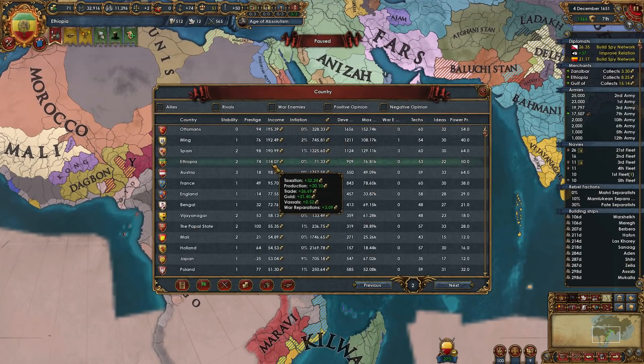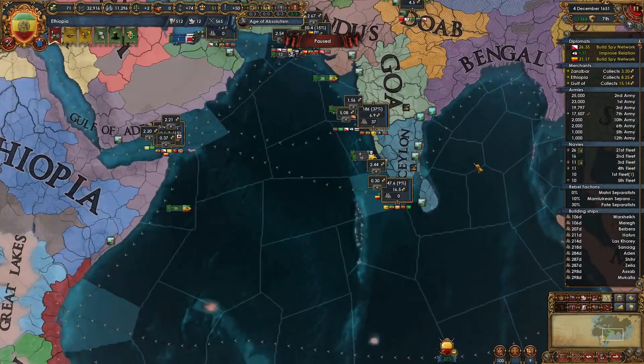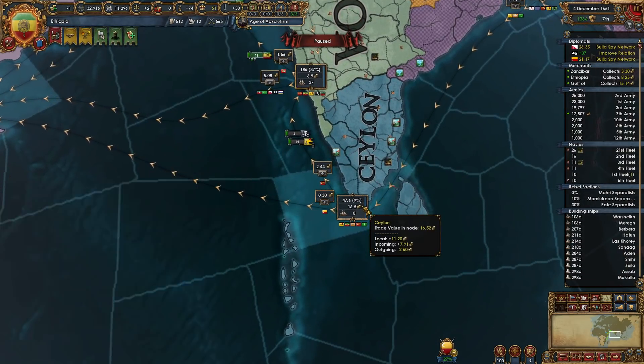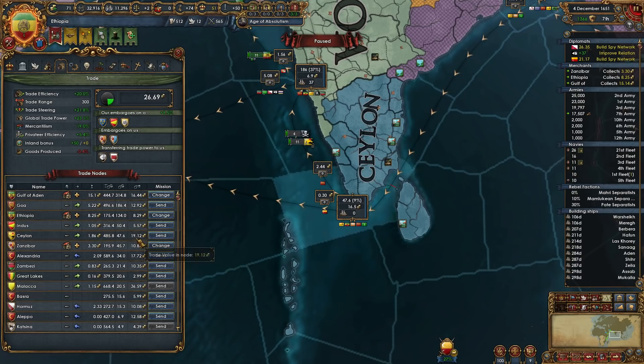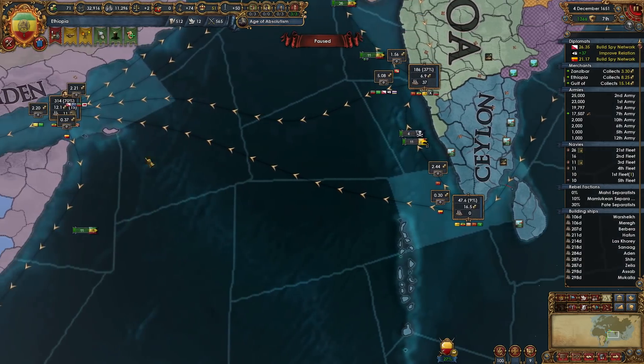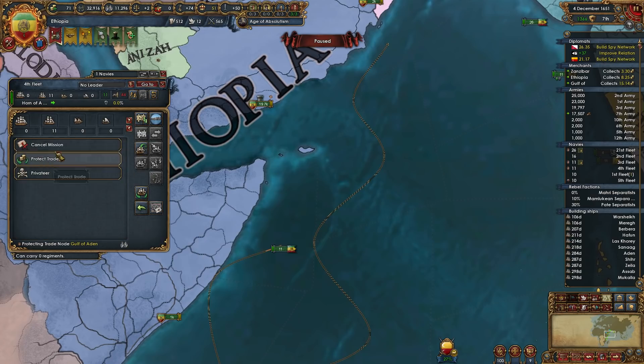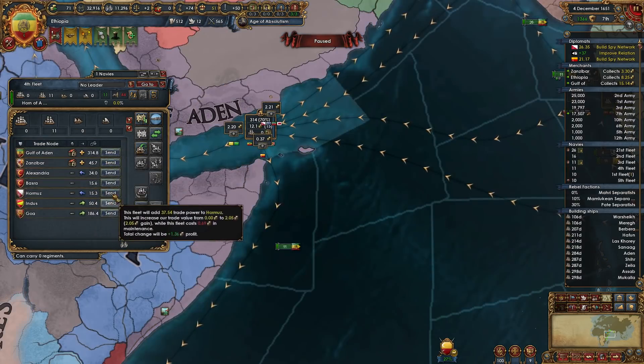We're at 114 ducats now, up from 100. Ottomans are down to 195, and we're not yet really moving into crazy good trade income — there's still a lot more money to be made. In Ceylon there's a lot of money, 19 ducats. It's time to start protecting trade in Ceylon as well. Gulf of Aden's probably not even worth it at this point compared to the others.